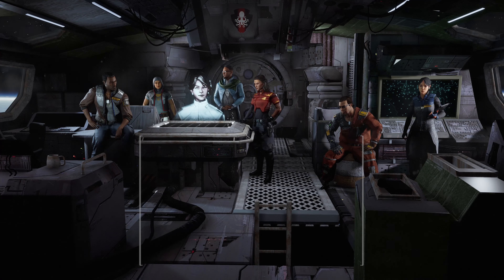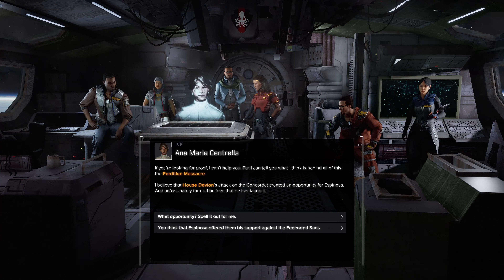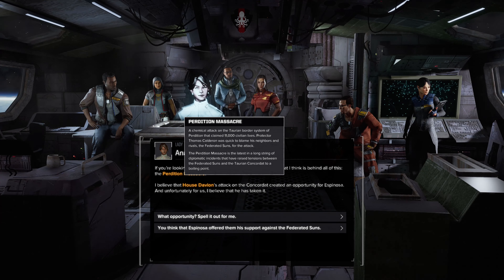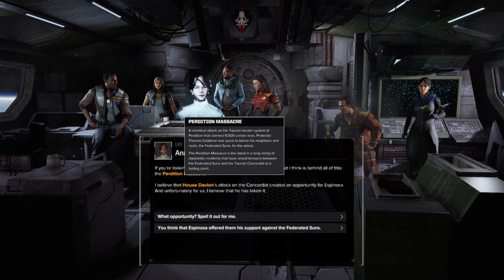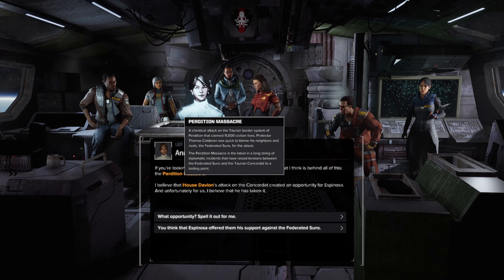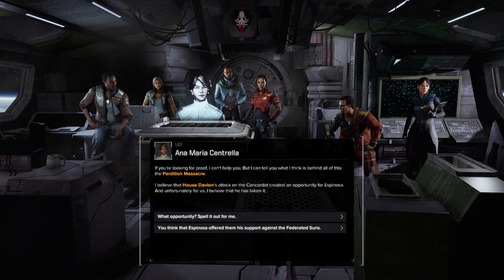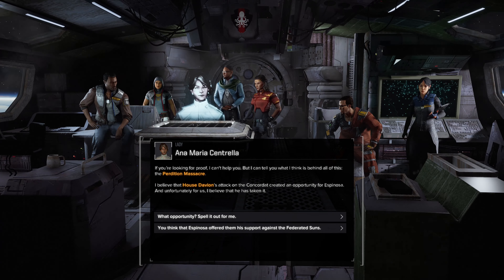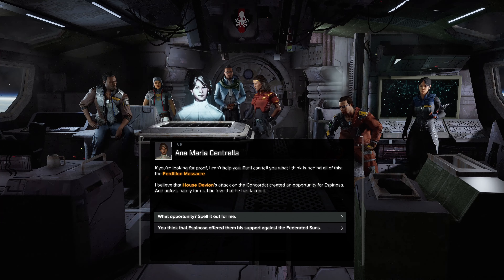An intel advantage could be useful. If you're looking for proof I can't help you, but I can tell you what I think is behind all of this: the Perdition Massacre. A chemical attack on the Taurian border system of Perdition that claimed 11,000 civilian lives. Protector Thomas Cauldron was quick to blame his neighbors and rivals, the Federated Suns, for the attack. The Perdition Massacre is the latest in a long string of diplomatic incidents that have raised tensions between the Federated Suns and the Taurian Concordat to a boiling point. I believe that House Davion's attack on the Concordat created an opportunity for Espinosa.